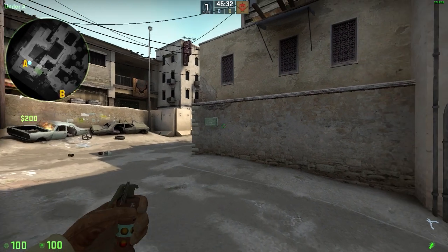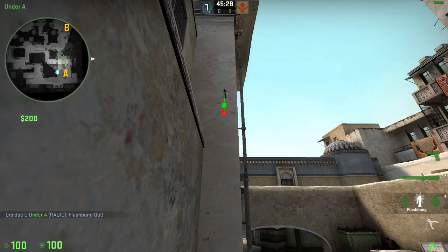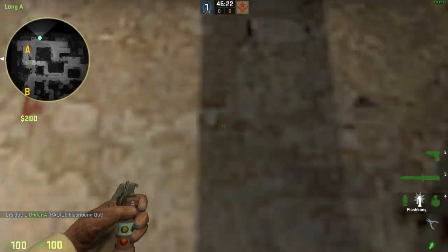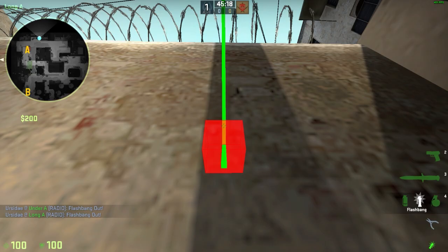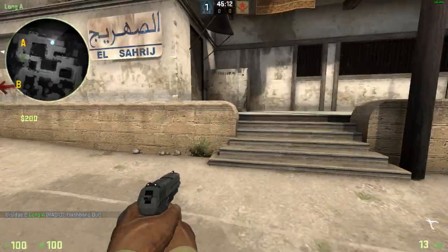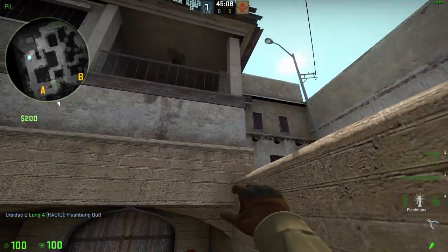Four pop flashes for long. Stand here, aim here. Crouch here, hold mouse 1, hold mouse 2, throw. Aim around here and run throw.